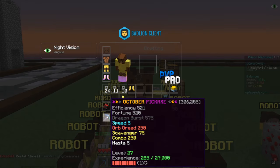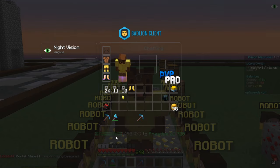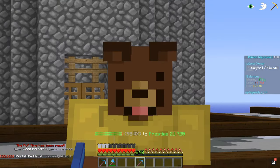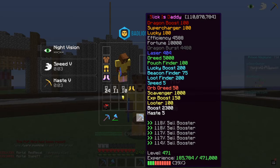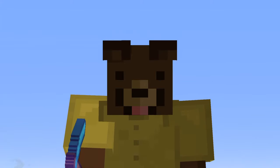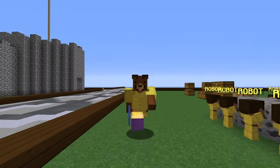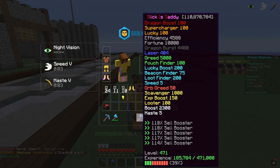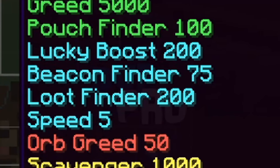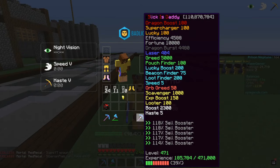So right now this is my pickaxe — I have mined about 300,000 blocks, nothing that special. But over here, bam! As you guys can see, this pickaxe is actually freaking crazy because whoever has been using it has mined over 100,000,000 blocks. This is insane — there are so many good enchantments on it. I'm pretty sure it's fully maxed out and one of the best pickaxes in the game. There is Fortune 10,000, which I didn't even know existed, Lucky Boost 200, Beacon Finder 75 — a lot of good stuff.